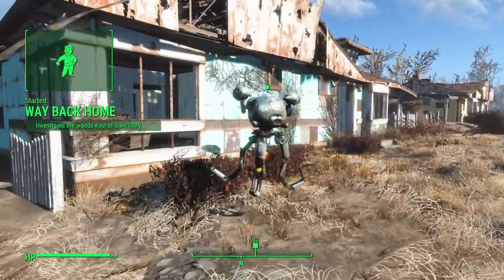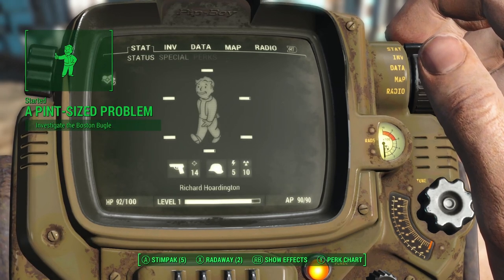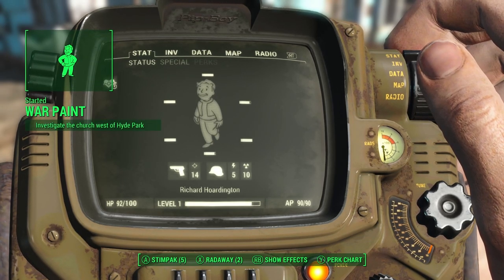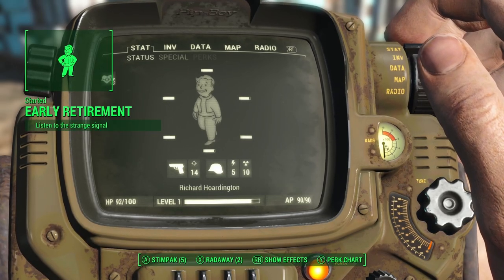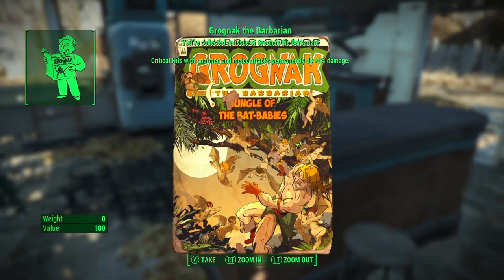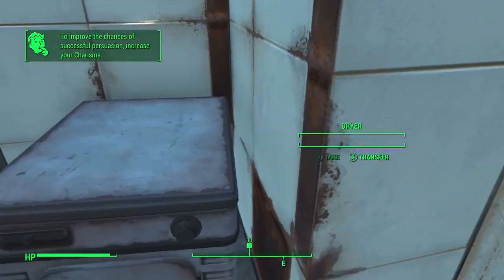Here we have Codsworth. This isn't going to be a very story-heavy run — I'll keep some interesting dialogue, but things like Codsworth I'm going to skip and edit out. I'm sure we've all heard it a million times. There's our first magazine: Grognak the Barbarian and the Jungle of the Bat Babies. The perk is useless to us, but I'm still going to collect all the magazines and bobbleheads.